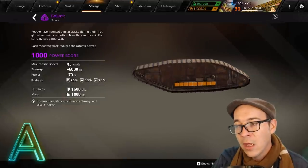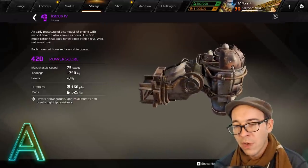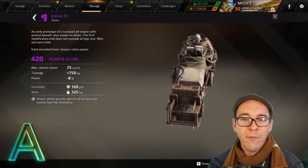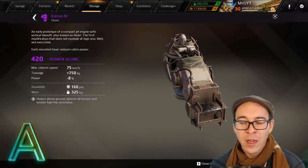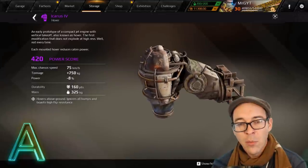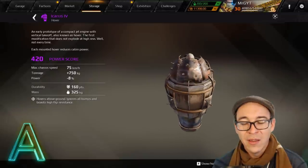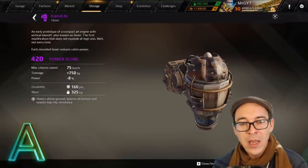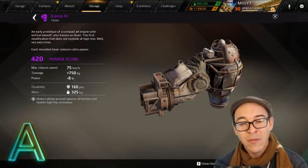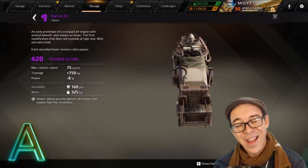The Icarus 4 hover lands in A-tier rather than S because, while it has slightly more durability than the Icarus 7, it has lower speed and doesn't react as quickly. On hovers, speed is life — it matters far more than durability. The Icarus 4 has an eight percent power reduction and only 160 durability, which is why it falls short of S-tier.